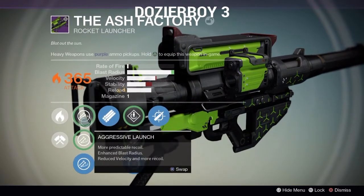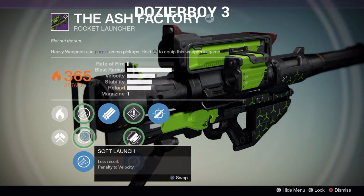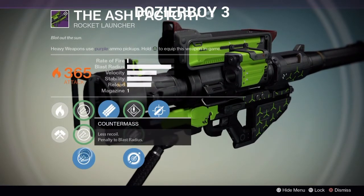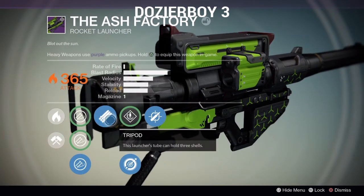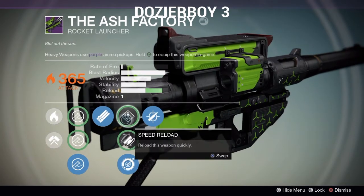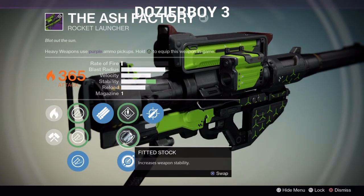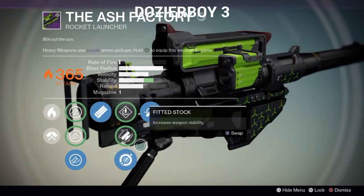Let's check out the perks here. We got the aggressive launch with more predictable recoil. It has the blast radius. We got the soft launch that has a penalty on velocity but less recoil. We also have the counter mass that has less recoil but a penalty for blast radius. We have the tripod with the launcher that can hold up to three shells — this is a plus. We have the speed reload which reloads the weapon real quickly, and the fitted stock to increase the weapon's capability.